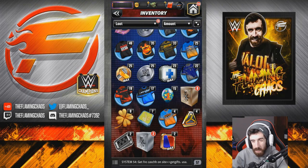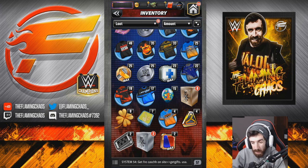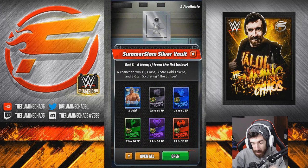What's going on guys, welcome back to another WWE Champions video. Today, we're going to open up 10 SummerSlam Vaults in the hope of getting Stinger or Black and Yellow TP. So, let's go ahead and see if we can pull it off.